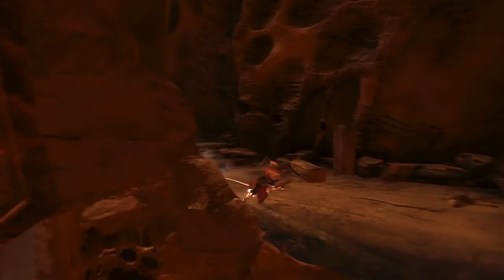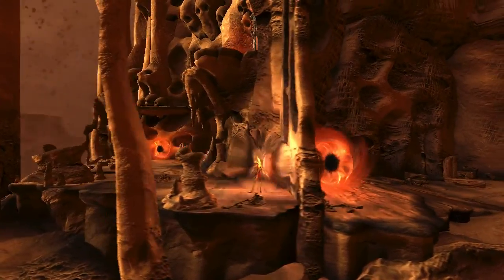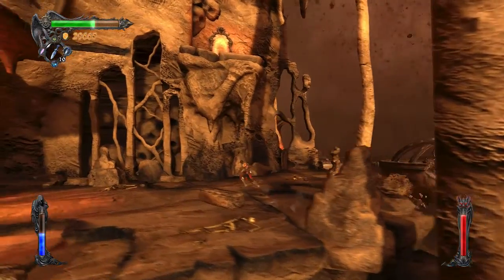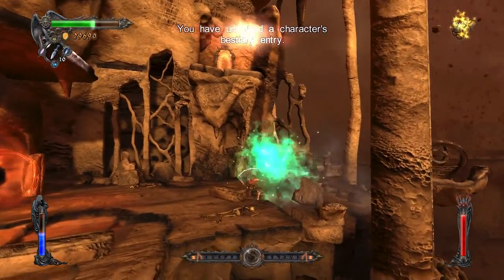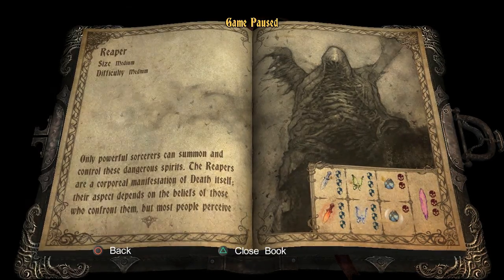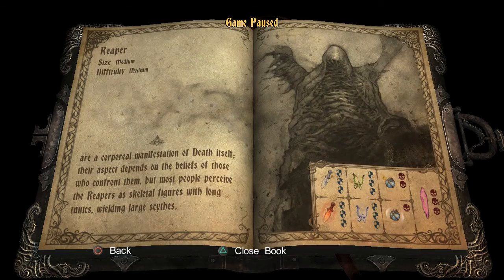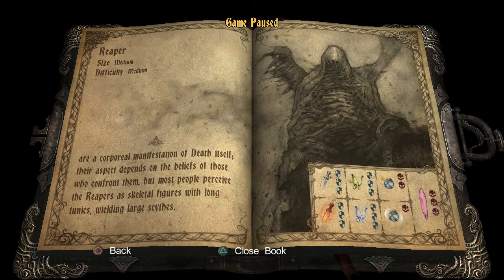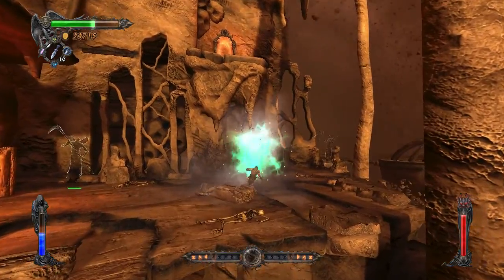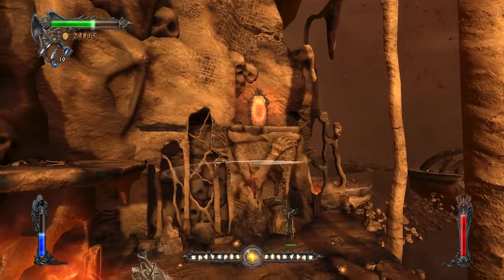Any dead guys around here? Nope. Tell them to go through the portal. Bestiary entry — a Reaper. Only powerful sorcerers can summon and control these dangerous spirits. The reapers are a corporeal manifestation of death itself. Their aspects depend on the belief of those who confront them, but most people perceive the reapers as skeletal figures with long tunics wielding large scythes.